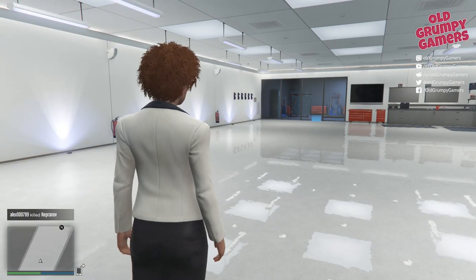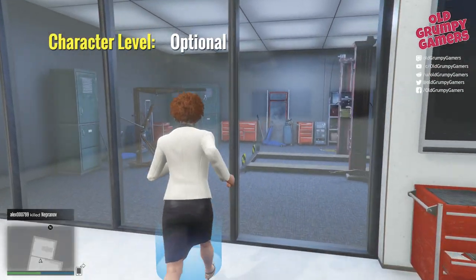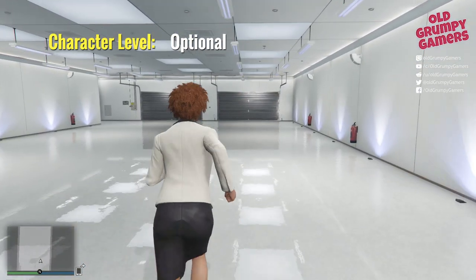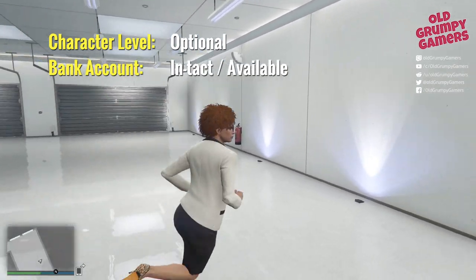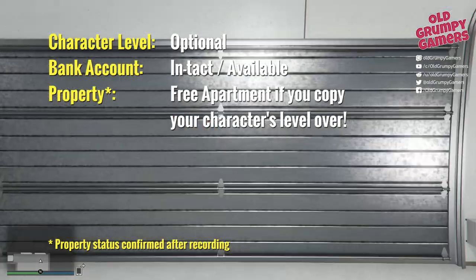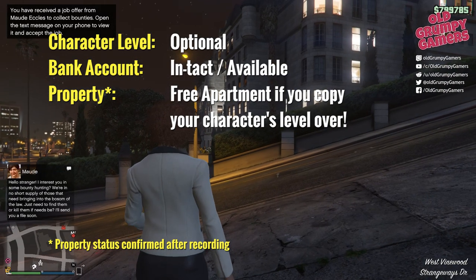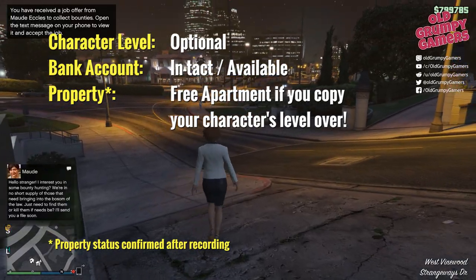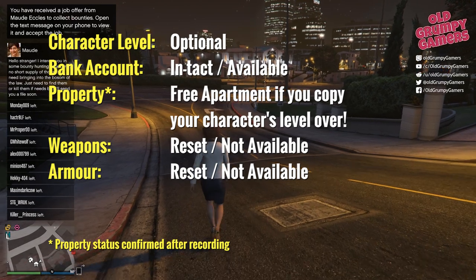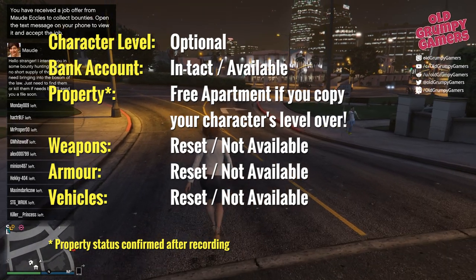To recap: when we create a new character, a second character in Grand Theft Auto Online, we have the option of moving the level over from your previous character to your current one, but that's not compulsory — it's an option. Your bank account remains intact. If you have property holdings, there's a reasonable chance you'll be given another apartment, although I cannot confirm that — if you know for sure, please leave a comment below. Your armory, as in weapons, armor, and equipment, is completely reset. Your assets as far as vehicles go are reset, so they do not carry over with you.